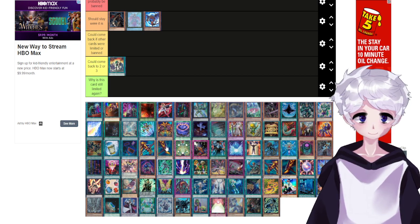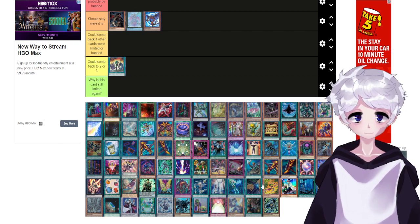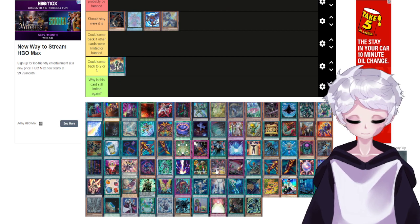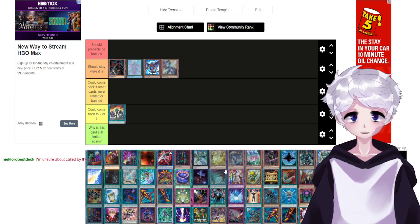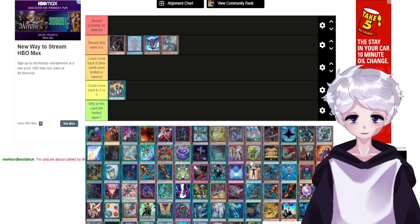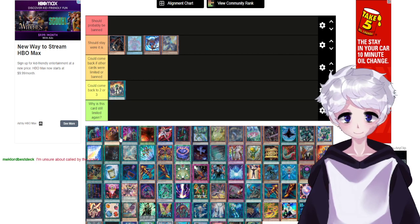White Dragon Wyverburster — there it is. The Baby Chaos Dragons, as some people call them, are really good extenders and they're incredibly searchable nowadays. They set up so many decks that it's just not worth it to even consider bringing them back in any way, shape, or form at the moment.